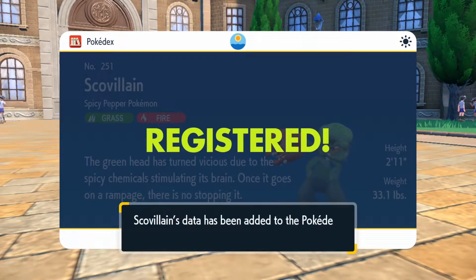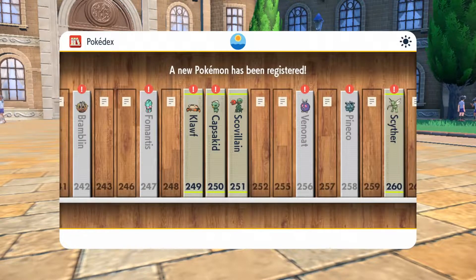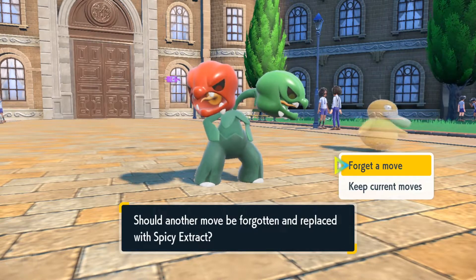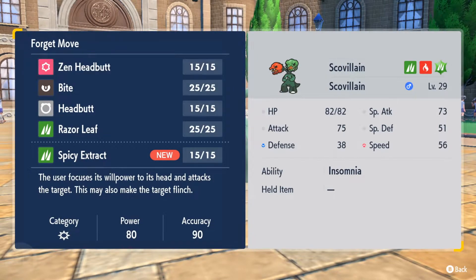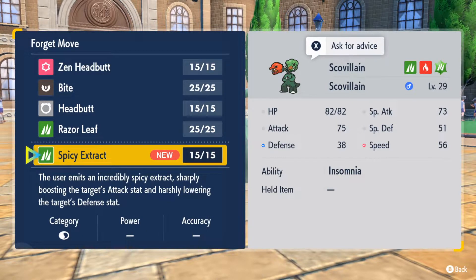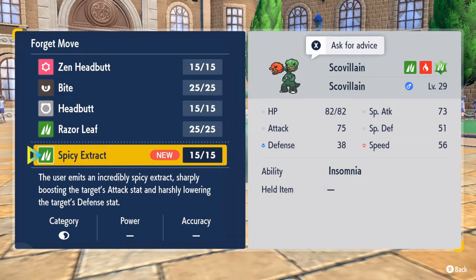Is it going to teach me a fire move off the bat? Please do, because I want a fire move on a grass Pokémon. Okay, spicy extract — let's have a look. Should we ask for advice and see what it wants us to do? You wouldn't mind skipping over learning spicy extract for now. The user emits an incredibly spicy extract, sharply boosting the target's attack stat and harshly lowering the target's defense stat. I feel like that actually is not a terrible thing to have.